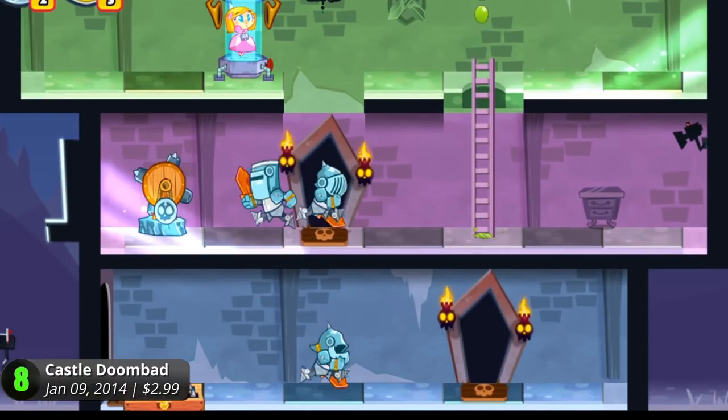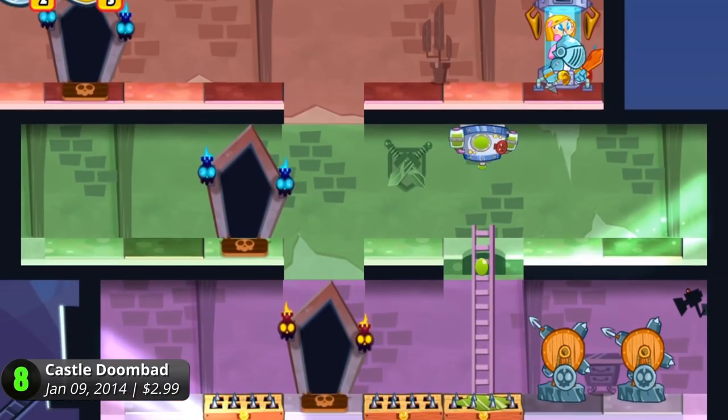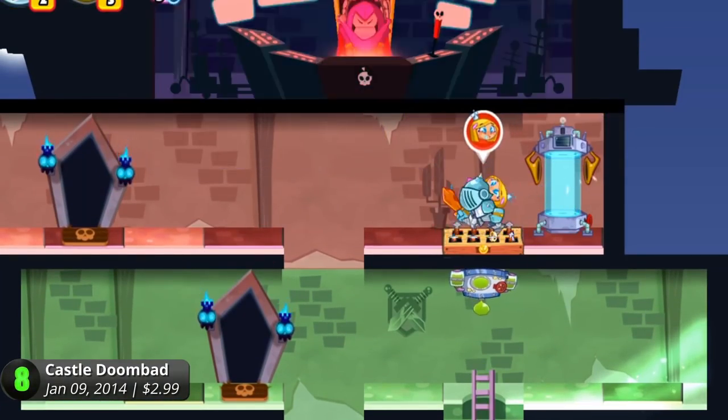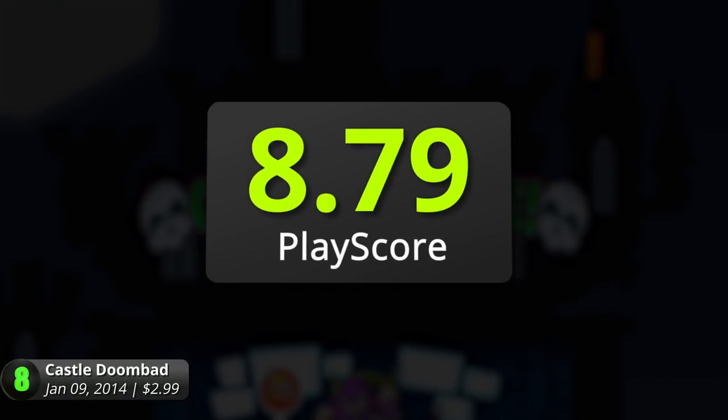Use treadmills to trap them on floors, shave off their lives with arrows, and hope they don't make it out alive. Watch out for more daring challengers as you complete its 75 increasingly tough levels. Keep the princess for yourself — it has a PlayScore of 8.79.